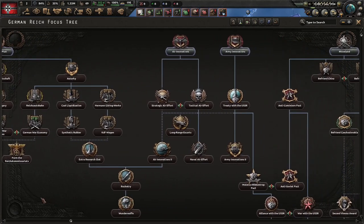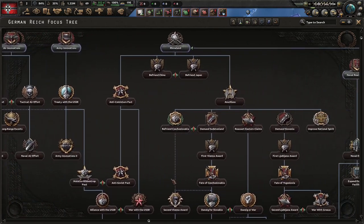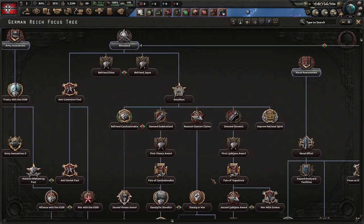The industry branch is under the 4 Year Plan. Air innovations, army innovations, and naval rearmament improve your air force, army, and navy respectively.